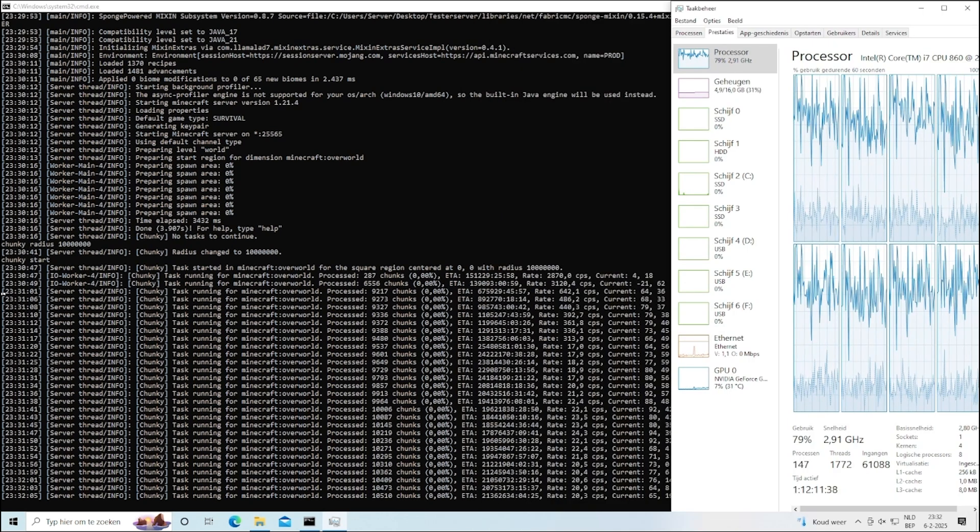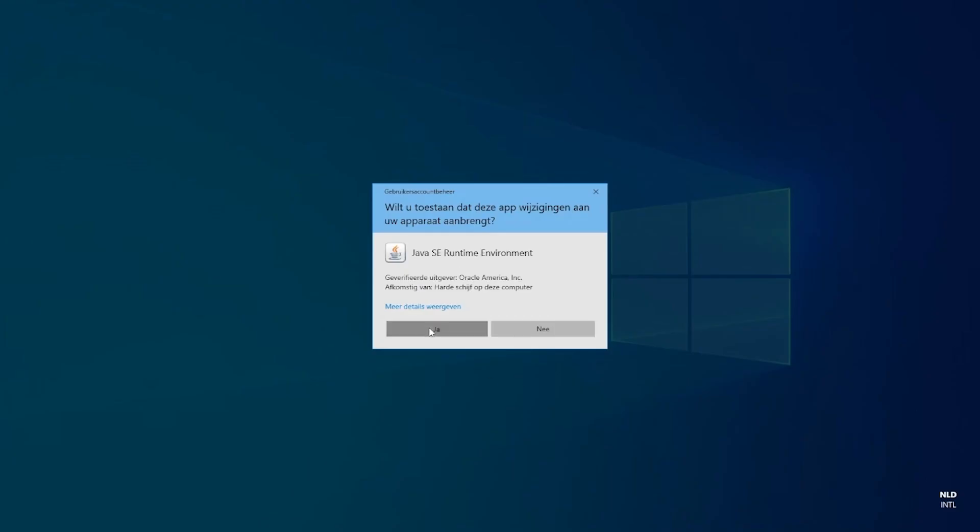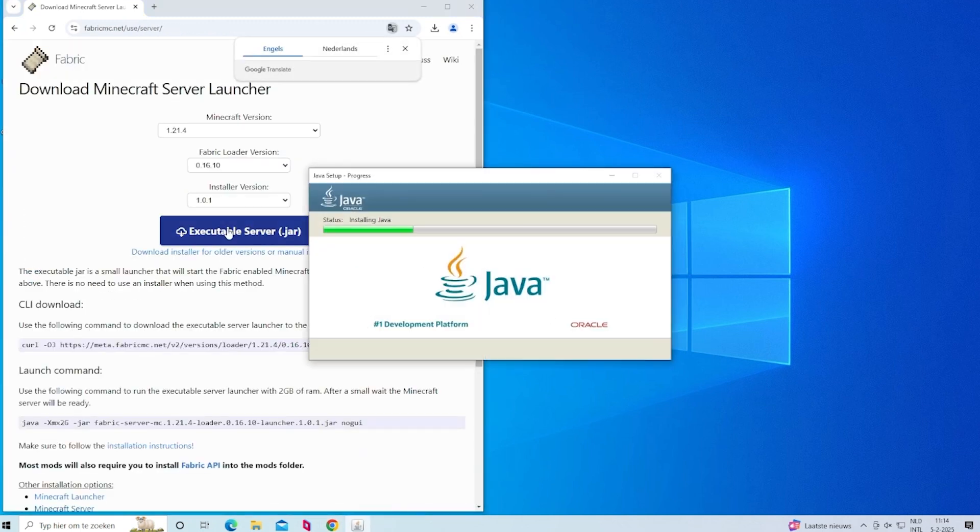Testing data will be added to the spreadsheet — you can find it in the description below. This PC runs Windows, as that's likely what newcomers will use — something they know.